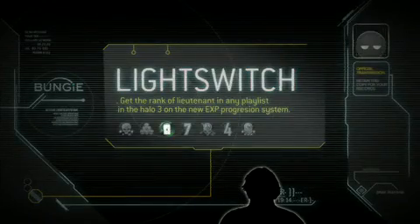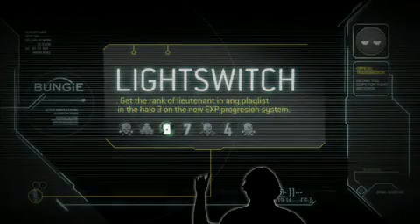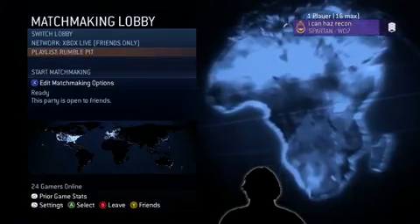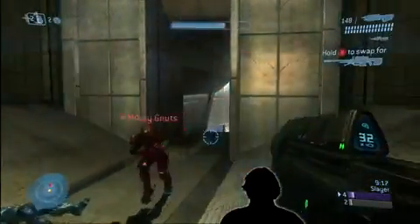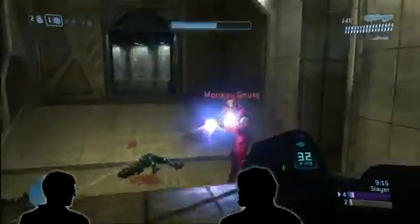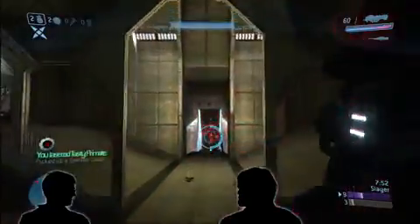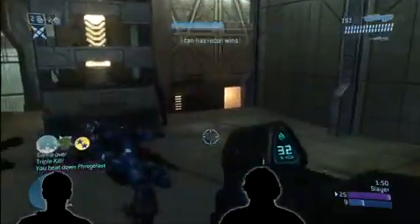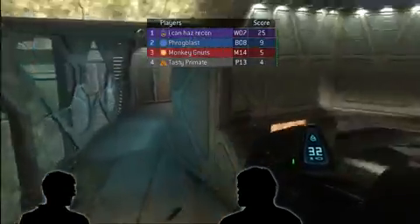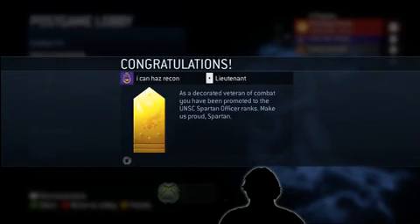Let's get started, and we'll start with Light Switch. This is definitely my territory. Light Switch is pretty straightforward — you have to get Lieutenant Rank in any playlist in Halo 3 matchmaking. How much EXP is that, Chad? 50 EXP, which means basically 50 victories, which just means it's a matter of time. It takes a couple hours at the most. Even if you're terrible, you will get this achievement. You just have to put the time in. Definitely low-hanging fruit.